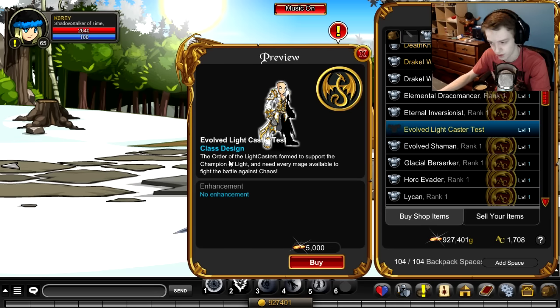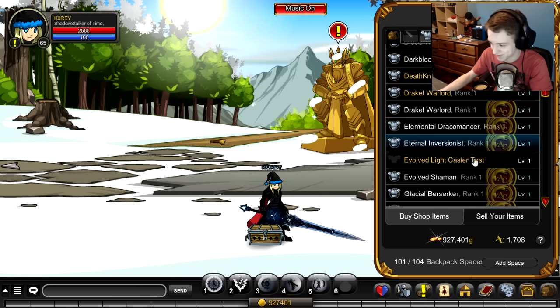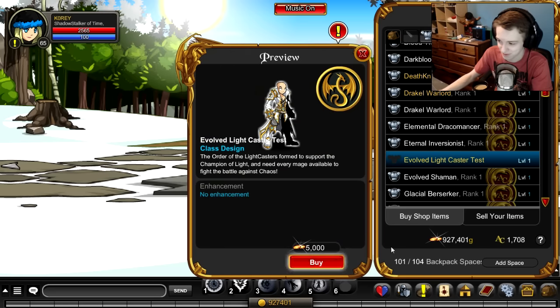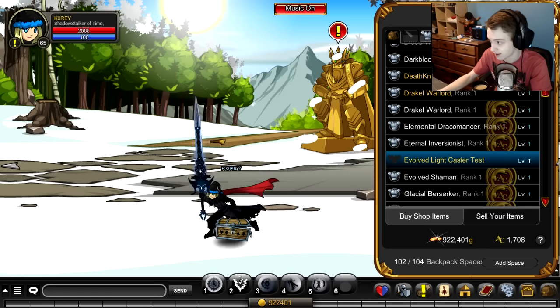In order for the Lightcasters to support the Champion of Light, you need every mage available to fight back the chaos. Let's buy that for 5k gold. Evolved Lightcaster Test — all right.